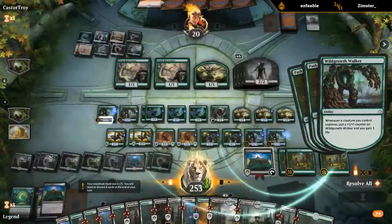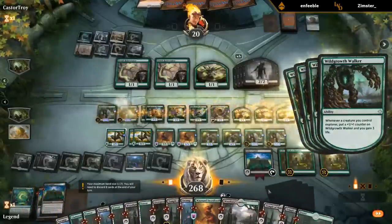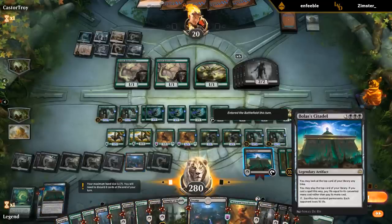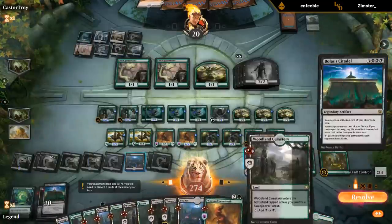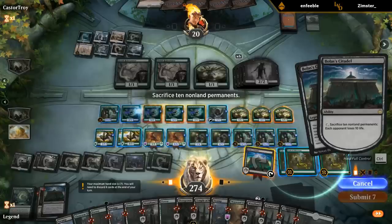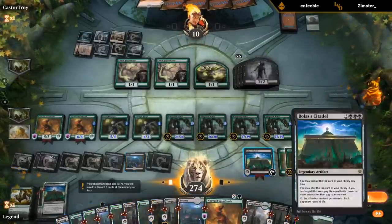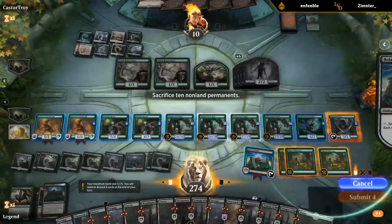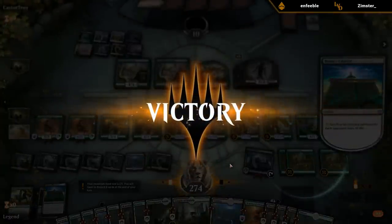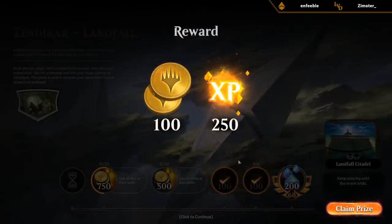There's a second Citadel — I think we got there. I can cast the one on top and then in response activate this. That should work, so I need to go full control — cast and then activate. We sacrifice this and count to 10, submit, resolve, resolve, and then activate again. Opponent let us combo off and we managed to basically play our entire deck on turn 5 or 6. That was fun.